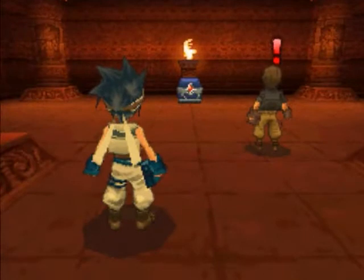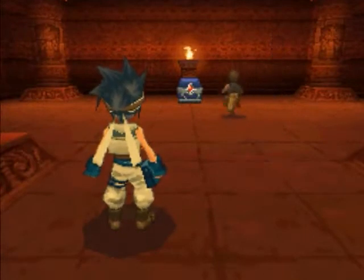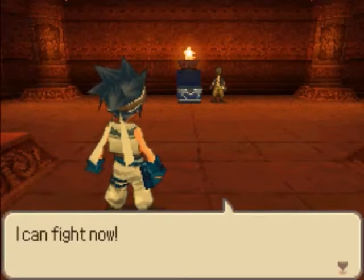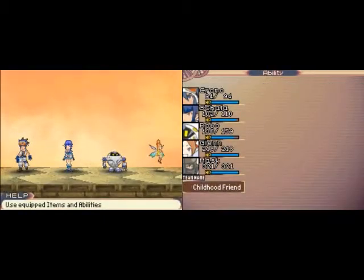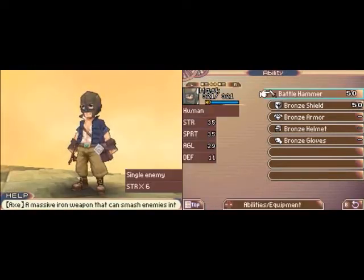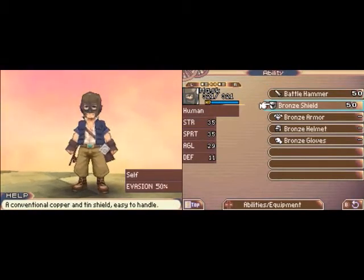And Mask, when he was in battle, he couldn't do anything because he didn't have any equipment. But now he got his equipment back and he can fight. So what type of stuff do you have, Mr. Mask? He's got a bunch of bronze armor and a battle hammer.